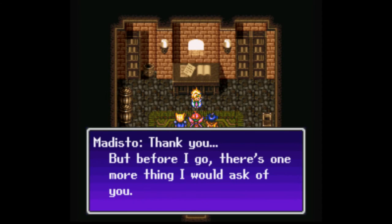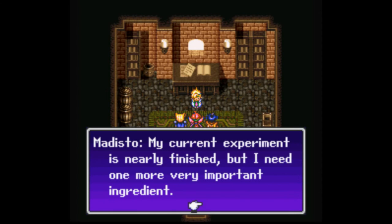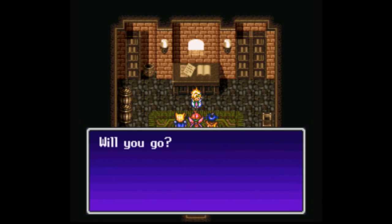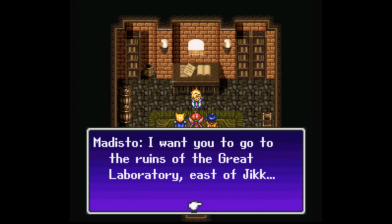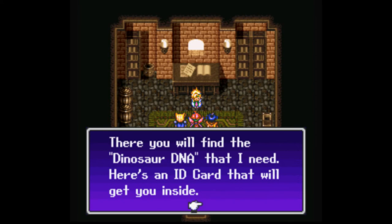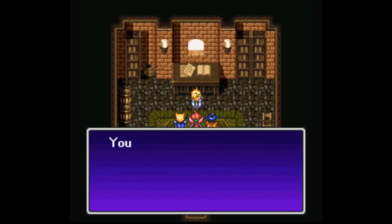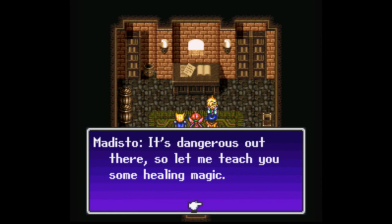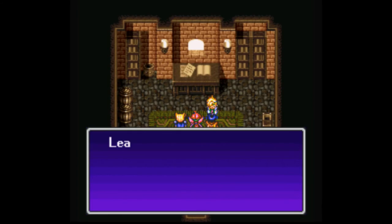Before Medisto goes, there's one more thing: his current experiment is nearly finished but needs one more important ingredient. He wants us to go to the ruins of the Great Laboratory east of Jek and find the dinosaur DNA he needs — here's an ID card to get inside. He also teaches Chun some healing magic since it's dangerous to go alone. Chun is finally, finally able to heal the party — excellent!